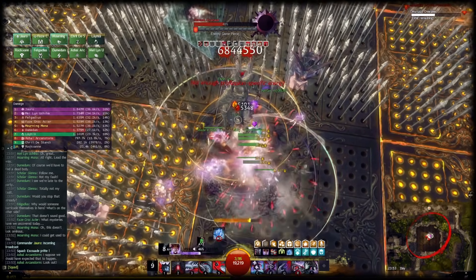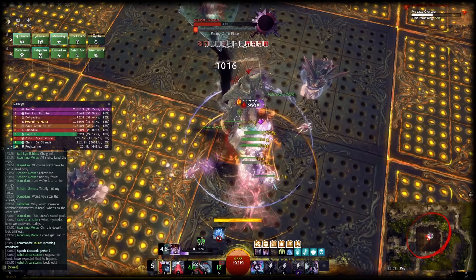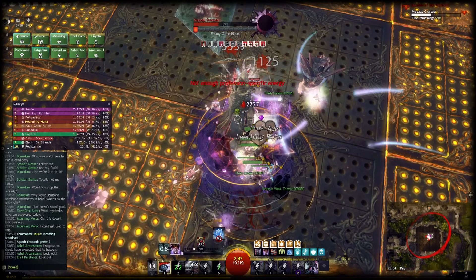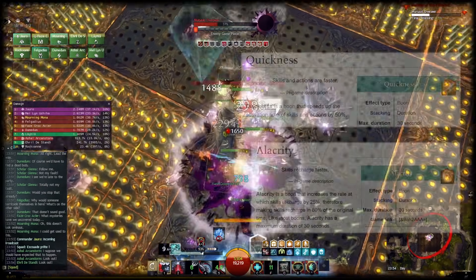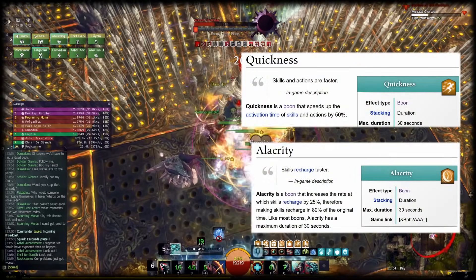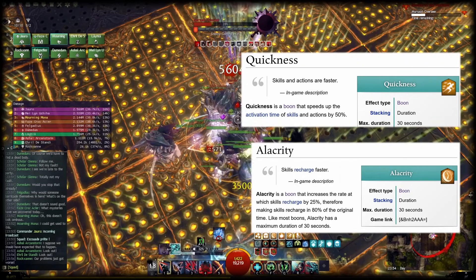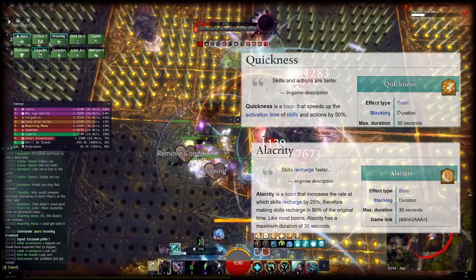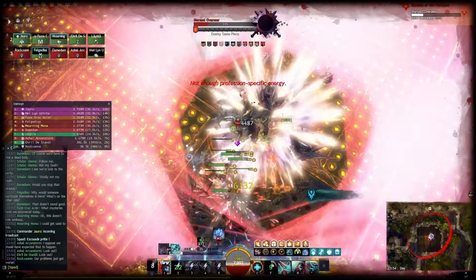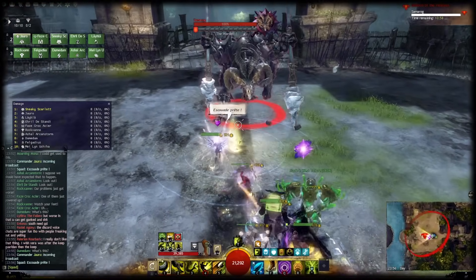Boon DPS builds in Guild Wars 2 have two goals: provide boons and do damage. In this video I prioritized the first goal, providing boons. Nonetheless, the builds still do more than enough DPS for instance content while doing that and are straightforward to play. Each build can provide either quickness or alacrity. Regardless of which one it is, you should provide full uptime on them as that is the minimum requirement. If you don't do that, DPS players will complain — I can guarantee that. And justifiably so, because not having quickness or alacrity is a significant DPS loss for a group, especially quickness is absolutely mandatory.